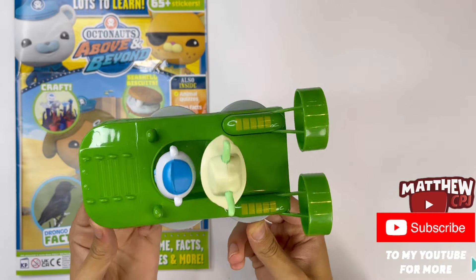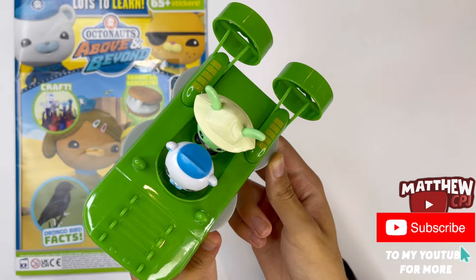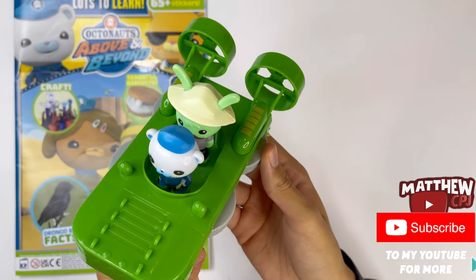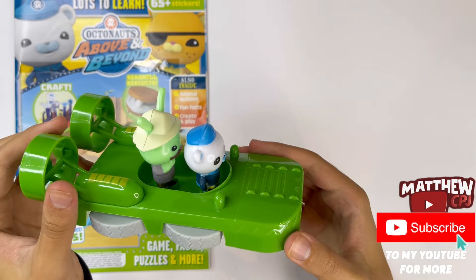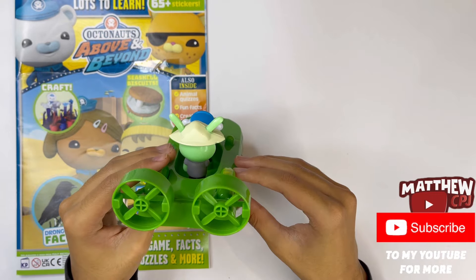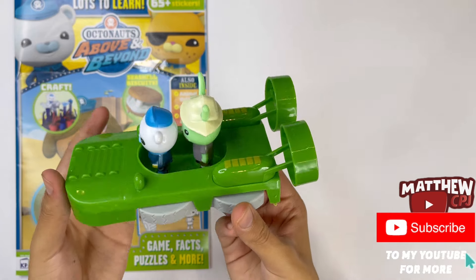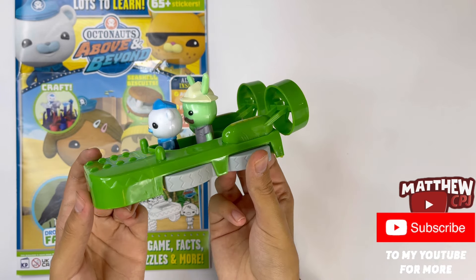Now I'll show you the two characters. They have Barnacles Bear, Captain of the Octonauts. You can put him on the front. And you have Ranger Marsh - he is Tweak's dad. He's got his bonus cap on and his waistcoat and his boots. And you can place him on the back of Barnacles. Now you've got them both fitting inside the Gup.